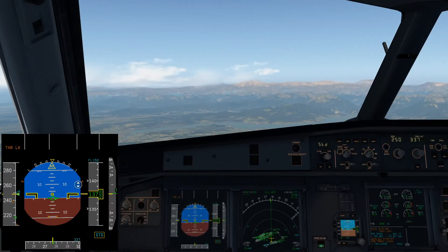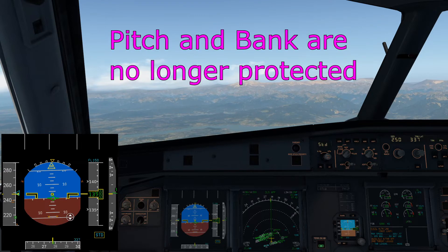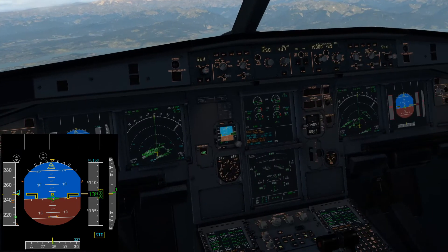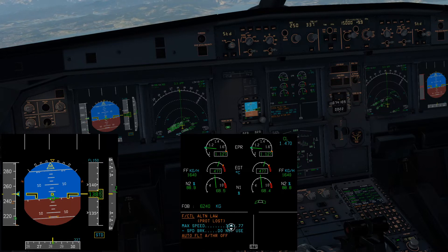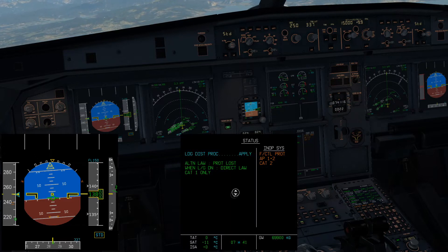I've gone into alternate law — how can I tell? I've lost those green equal signs, and that's the big giveaway. They're now crosses, both in roll and in pitch, because I no longer have those protections. I can now bank the airplane all the way past the bank limit, or go below minus 15 and above 30 degrees pitch — it's much more conventional. The ECAM tells us: flight control alternate law, protections lost, 320 knots is maximum speed, do not use the speed brake. On the status page: alternate law — when landing with gear down, direct law.